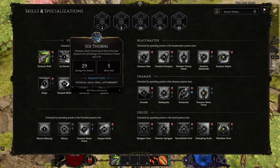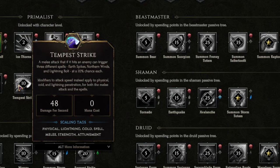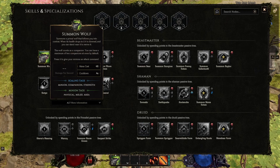If we go to the skill system area, we can hover over any of the skills that a class has access to, and you'll notice at the bottom it says scaling tags. Summon Wolf, for example, has scaling tags of minion, companion, and strength — so anything that gives you bonuses to minions, companions, or the strength stat will scale the wolf and how effective they are.